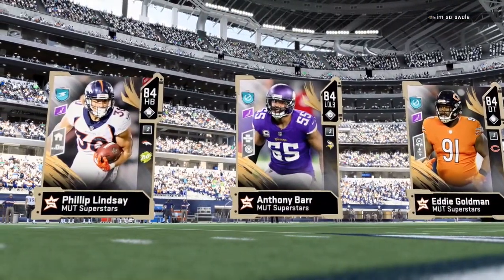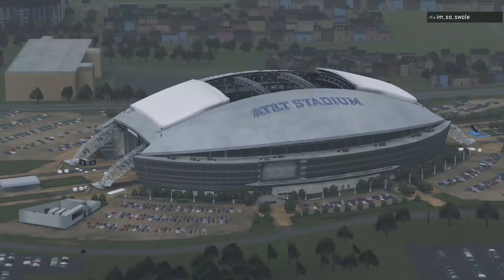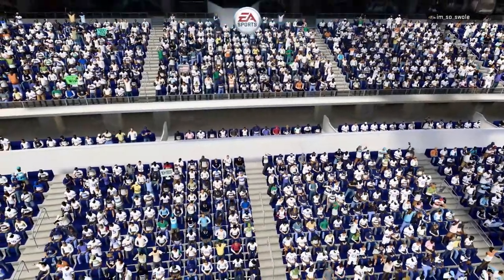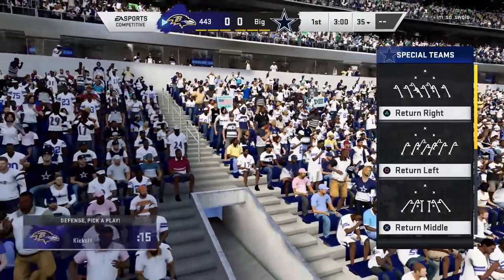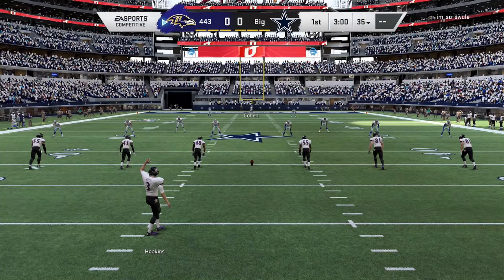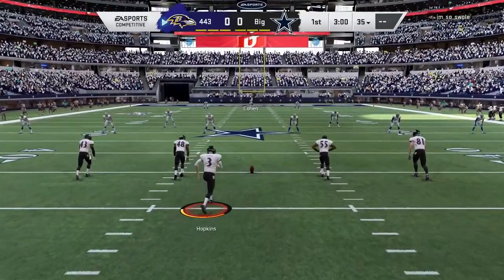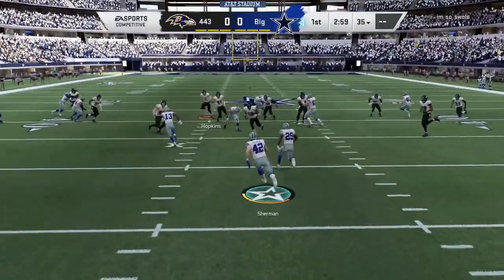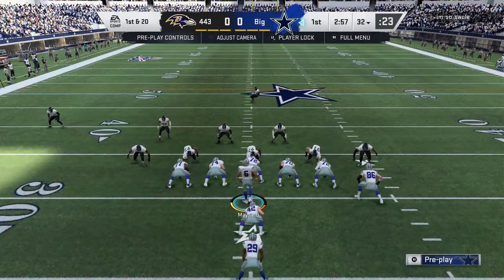Our opponent has Philip Lindsay, Anthony Barr, and Eddie Goldman — okay overall, but we have a higher overall. Look at that AT&T Stadium — I still call it Cowboy Stadium. It looks like we're receiving first. I got Cohen back deep to return — he's fully powered up, an 87 overall, so he should be okay. The opponent decided to squib kick and kicked it to my fullback, and I basically got maybe 12 yards.